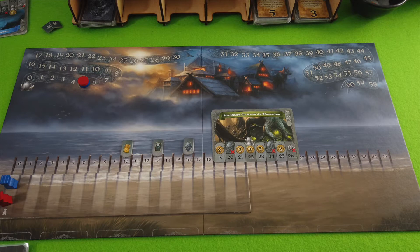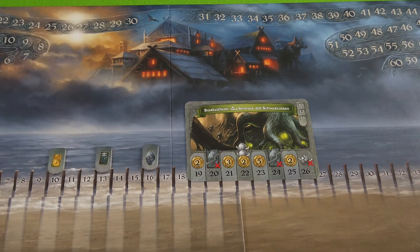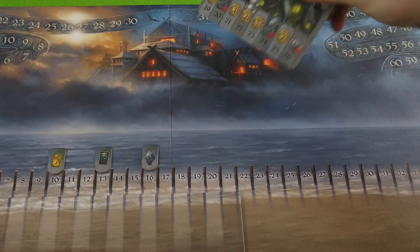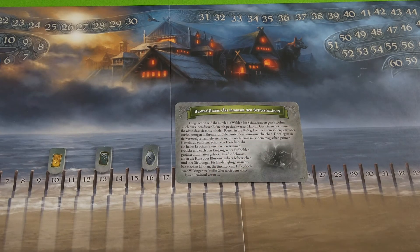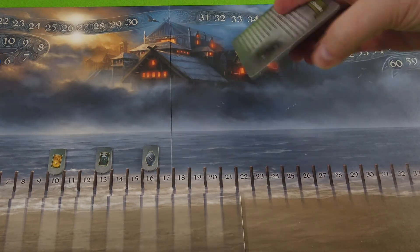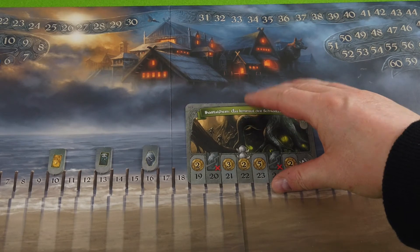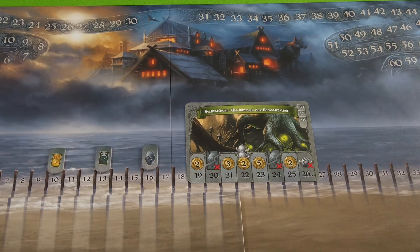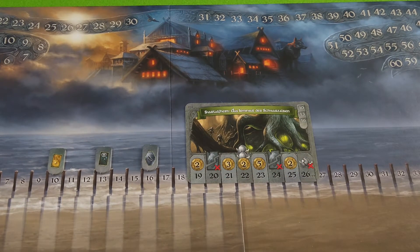That's pretty much the setup for a two-player game and we are playing the very first adventure, which has to do with Svartálfaheimr. I really will not make any attempts to translate a lot of this stuff into English. On the adventure cards there is a long text describing what you see, but I'm not going to read that out. Yes, it's a German version of the game — I believe there is no English copy out there yet — but in order to play it, it's really not important to know the deep mythology.